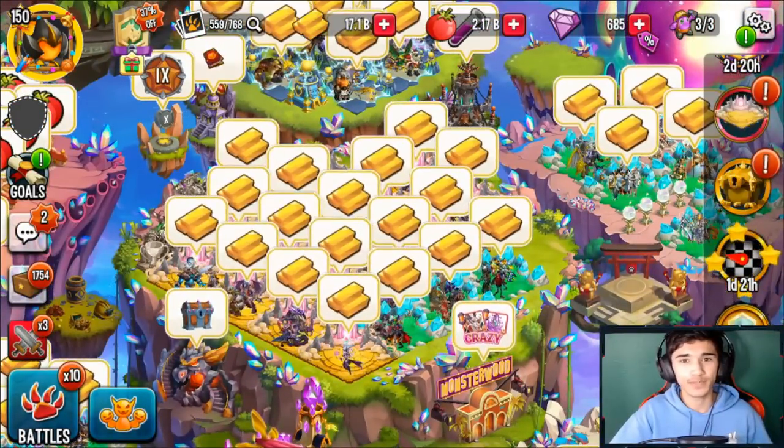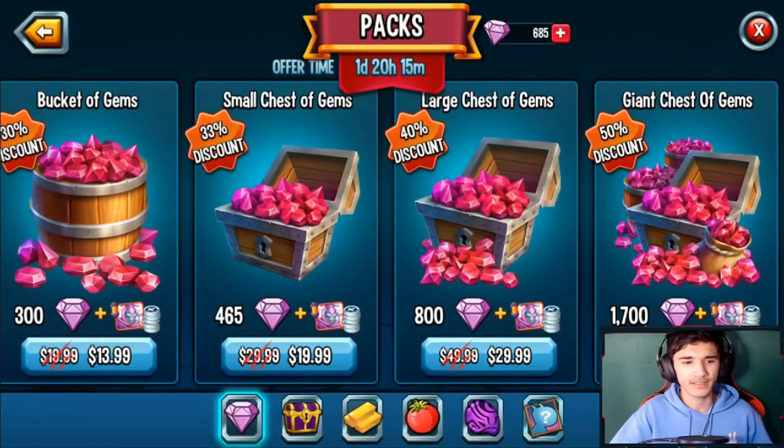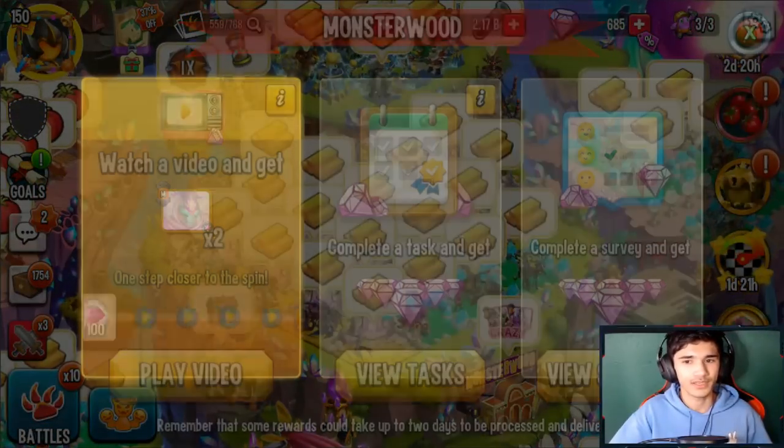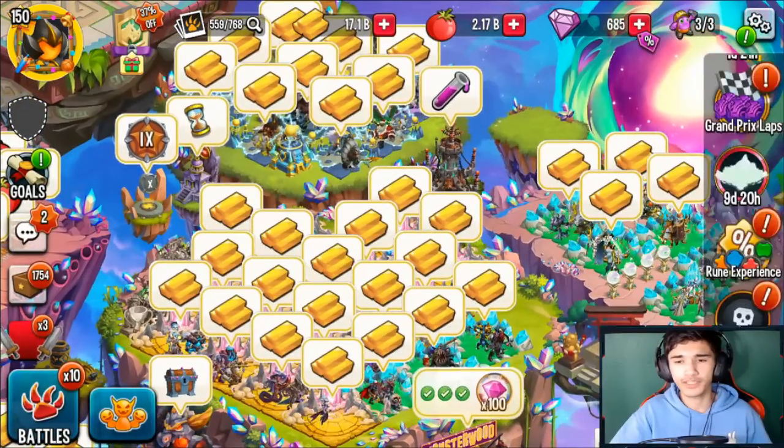Those two ways are the most simple. Although the gem pack method requires actual money — if you don't spend money, don't worry about it, just do Monster Wood. But there are a couple of other ways around the game as well.